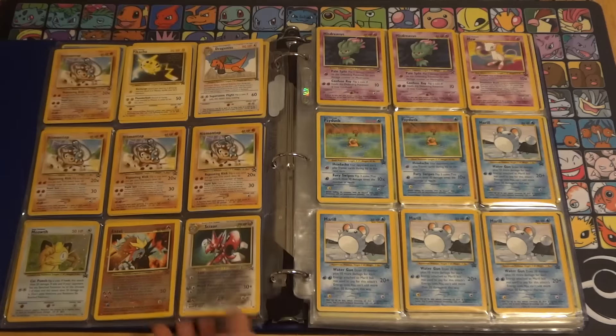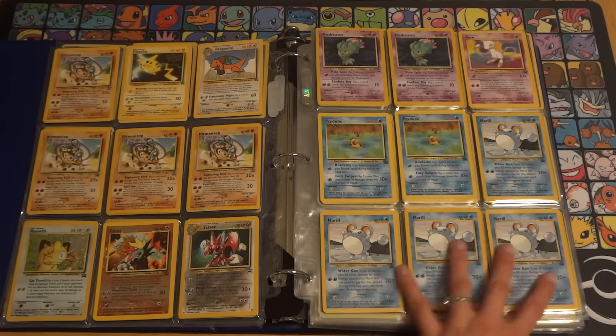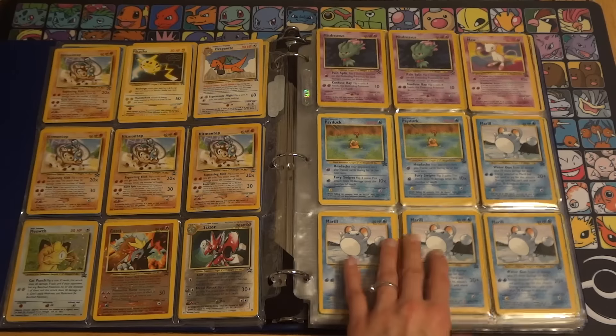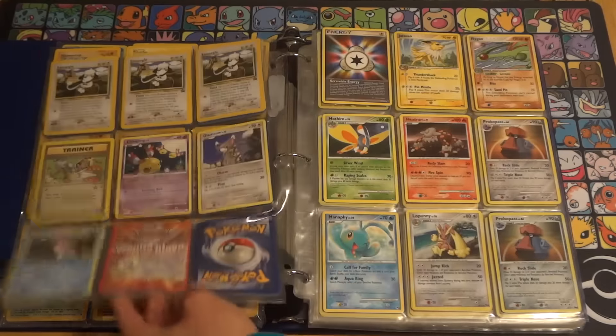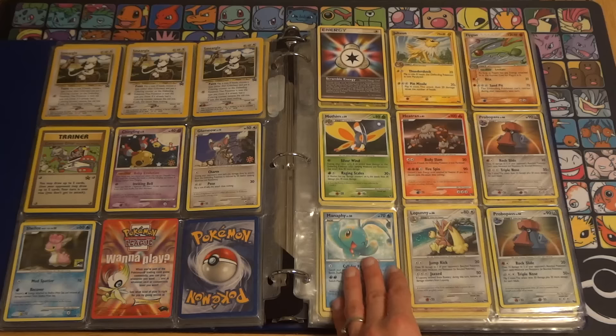Now especially with the older ones, often if I have more than one per slot — as you can see I have quite a few here — there are actually several stuffed in each slot. So if you're interested in, say, Miracle, I'm probably going to have them.